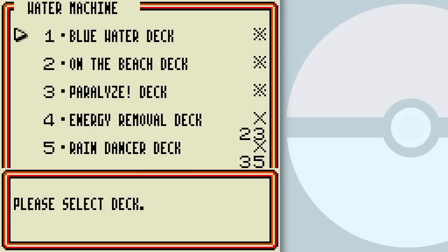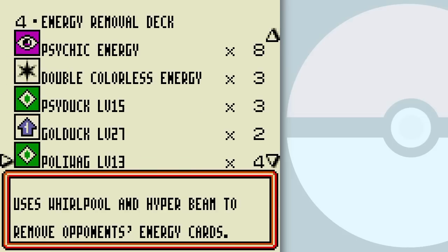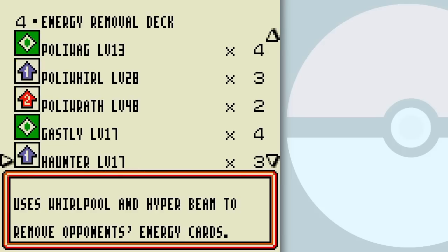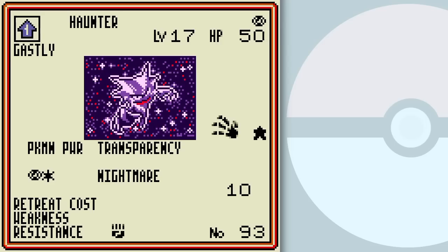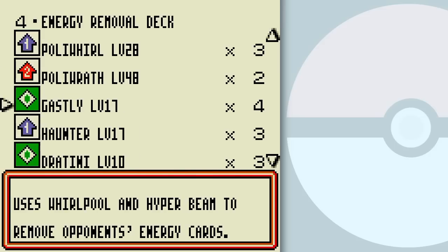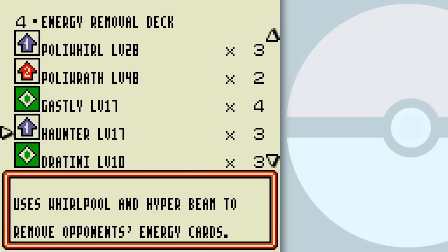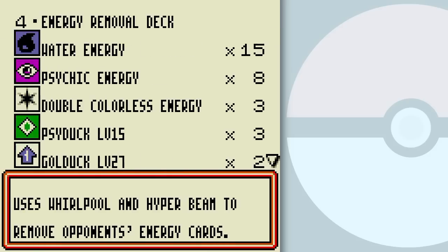Let's go to the Water Metal deck machine. I can actually build three of these decks — interesting. Energy Removal deck — Whirlpool and Hyper Beam. This is the kind of deck I was talking about making earlier, combining it with the Rain Dance deck in my plans. I don't see the point of Haunter here in the deck strategy. Dragonair fits, but I really don't know what Ghastly and Haunter are doing here. I wouldn't really recommend them for the theme, and for energy removal cards they're also kind of lacking, so you might want to bulk up on those.